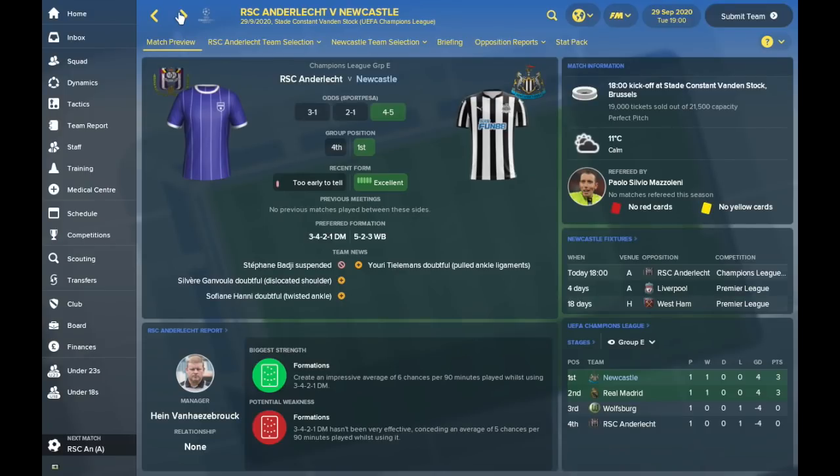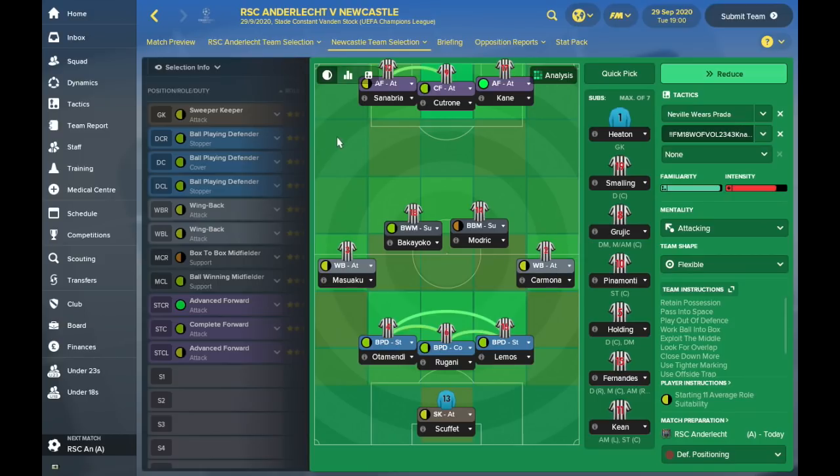The last match of today's episode is against Anderlecht away from home. We're on excellent form - Anderlecht lost to Real Madrid by four goals so I'm expecting us to win this one as well. We've got Sanabria, Coutrone, and Kane up front, so Pinamonte is still on the bench despite scoring in his last game. Bakayoko is joined by Modric in midfield, with Masuaku, Otamendi, Rugani, Lemos, and Carmona in defence. Scufe continues in goal after clean sheets in his last two games.